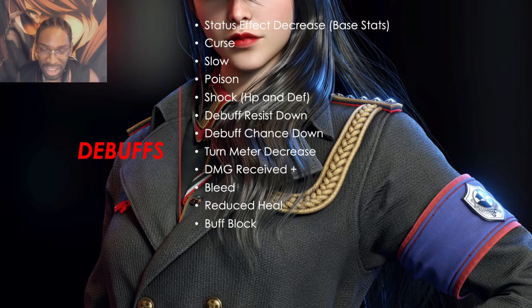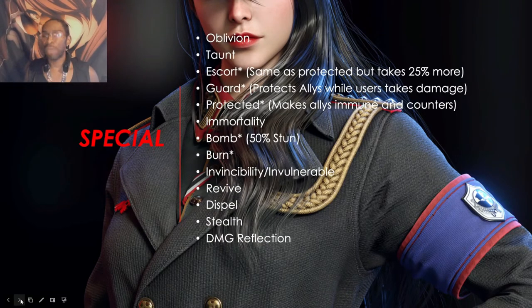Damage received plus increases the damage a unit takes — similar to the frozen effect, which also increases damage received. Combined, frozen and damage received plus is a dangerous combo, about 20% extra damage. Bleed is also a DOT that causes HP damage over time, and most units will do more damage if the target has bleed. Reduced heal lowers all healing received. Buff block blocks all buff effects.